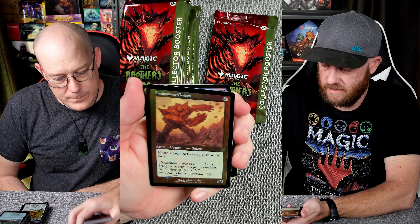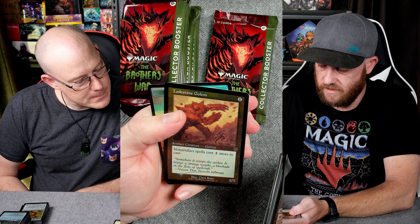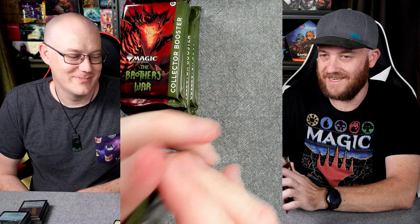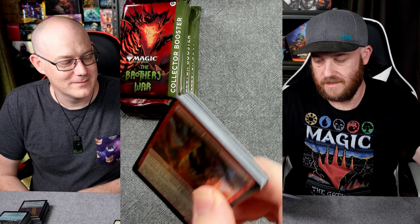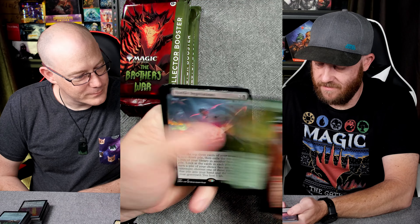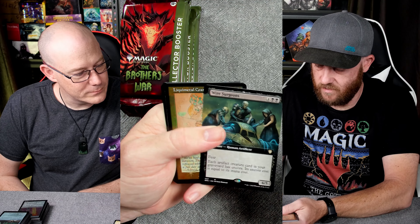Valor, Bonesaw, Well of Lost Dreams. Jetfire — so we've got Jetfire in the Shattered Glass. Glodestone Golem — non-artifact spells cost one more to cast. That's a bit rude, but that's all right — a little bit of stacks. Disgusting stacks. Still good in a few decks.